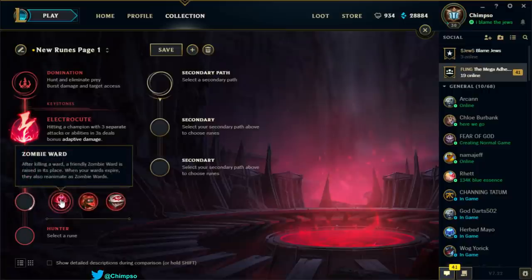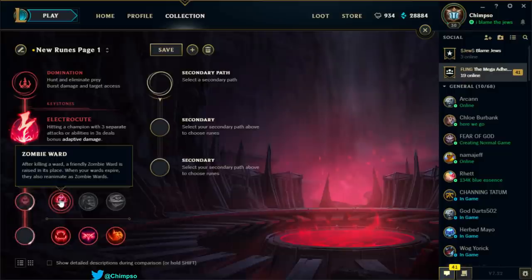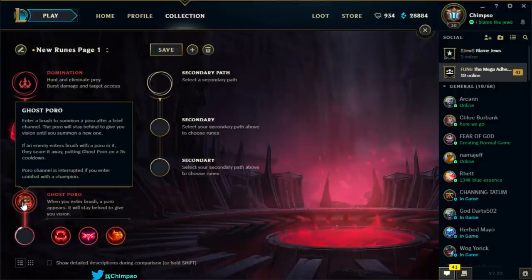Zombie Ward: after killing a ward, a friendly zombie ward is raised in its place; when your wards expire, they also reanimate as zombie wards. Ghost Poro: when you enter a bush, a poro appears and stays behind to give you vision until you summon a new one — if an enemy enters the bush, they scare it away. That could actually be good for proxying — chuck it in a bush and enemies tip it off. But a ward would always be better unless this grants vision outside the bush.